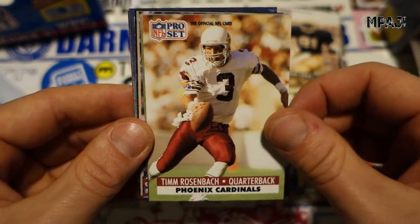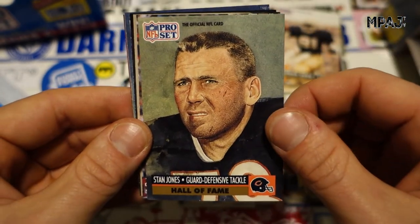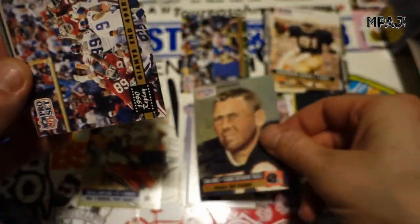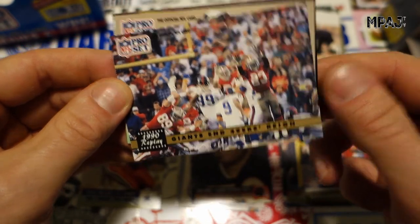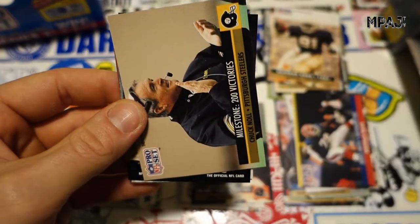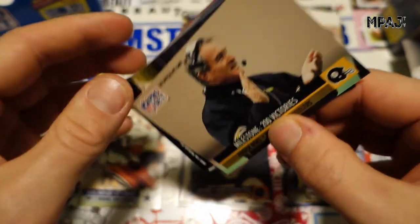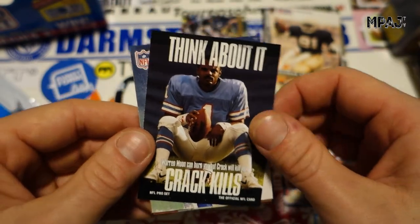Tim Rosenbach for the Cardinals. Stan Brock — Hall of Famer, guard and defensive tackle. Giants and 49ers reign. Chuck Noll, 200 victories — not bad. Think about it.